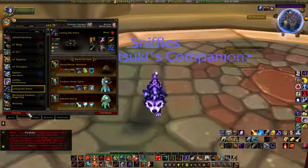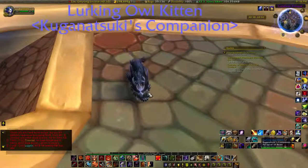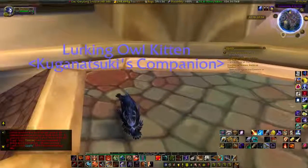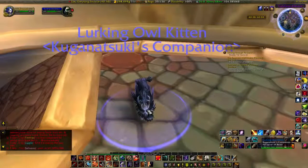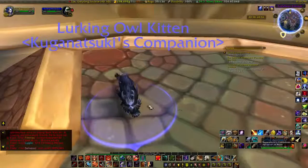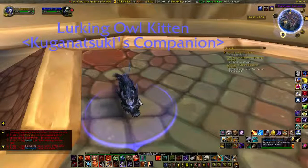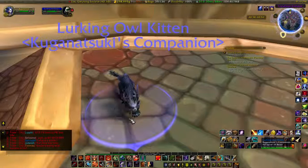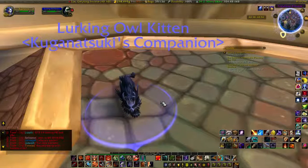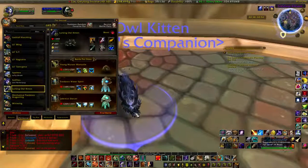The Lurking Owl Kitten — this is technically a kitten; it is an owl-cat basically. This one originates from a quest line in Suramar — a short, slightly annoying quest line where you have to herd or wrangle kittens. You need to get three of these little guys back to their mama and papa, and it's about as frustrating as wrangling kittens in real life.